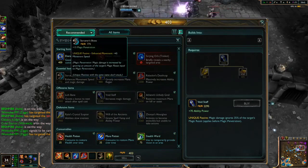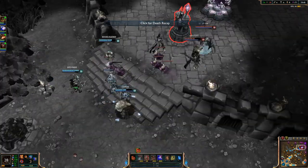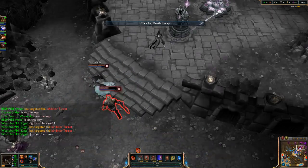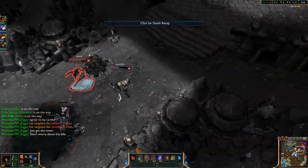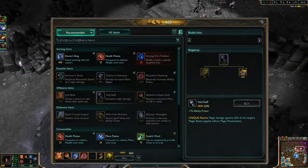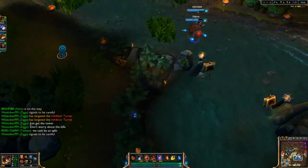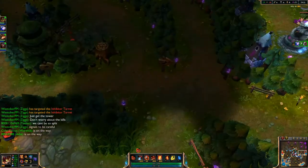I was going to sell my Crystalline Flask but I don't need to. We're trying to push mid — Nasus, Morgana, and Nidalee are all here. The ult misses from Ashe. Udyr's trying to run away, here comes Rengar, and he gets killed by Udyr. Bot is pushing pretty hard right now.